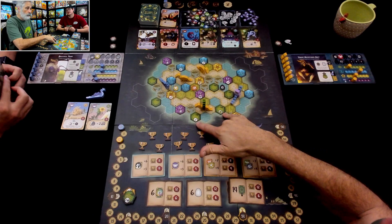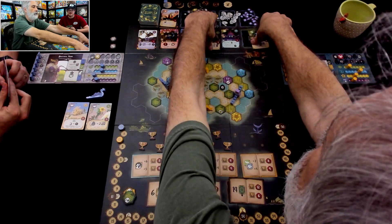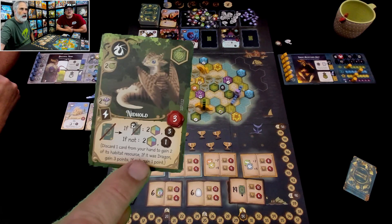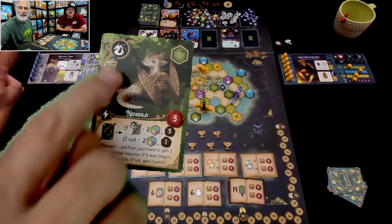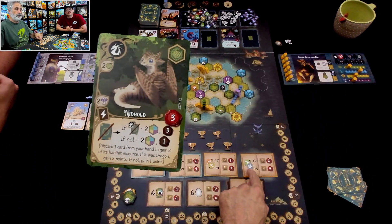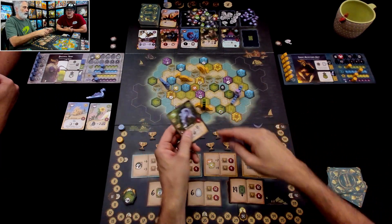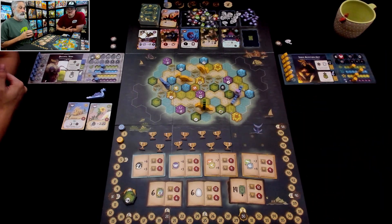And I could get myself two fruit, or I could give myself two fruit-based cards, or one of each. Let's take a look — they are adorable, of course. A knit hold — this is an instant thing: discard one card from my hand to gain two of its resource. If it was a dragon, get three points. Do I have any dragons in my hand? No, I do not — so I'd gain one point instead. And then it's another reptile, and I need reptiles plus fish to get up to seven for the eight points. So I'm going to take this, and for the other I will take the fruit. I also got the egg, and I am done.